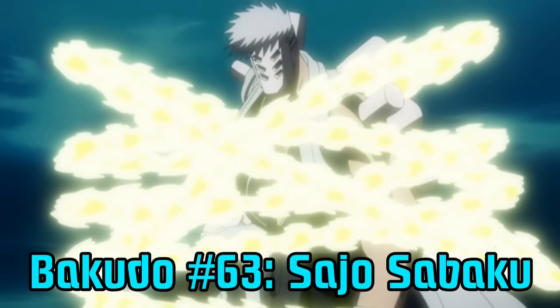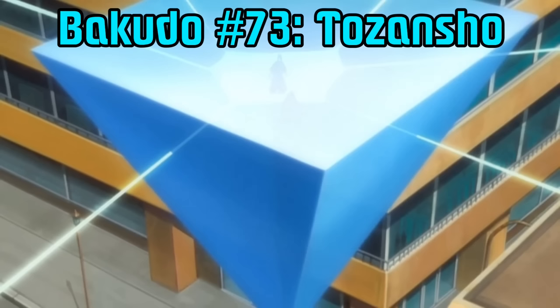Bakudo number 63 is Sajo Sabaku — very similar to Hainawa, but whereas Hainawa is like a rope, Sajo Sabaku is an energy chain much more efficient at restraining the opponent, though it's almost immediately broken by whoever it's used on. Bakudo 73 is Tozansho, which works as a sort of barrier Kido — it creates an upside-down pyramid that can prevent people from seeing you, attacking you, or even imprison people inside it. Izuru used it to create a space to heal Momo and Rangiku while Ayon was attacking, though Ayon could probably break through it quite easily.